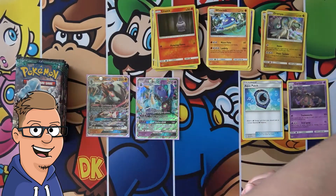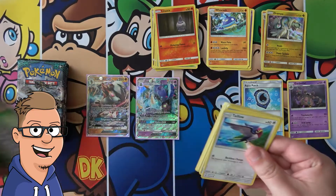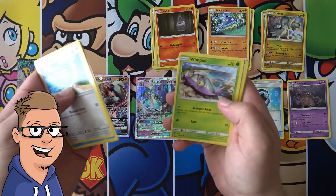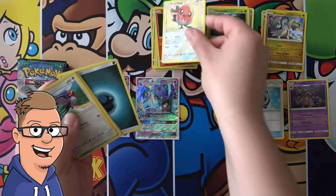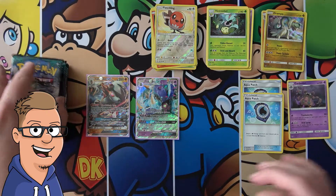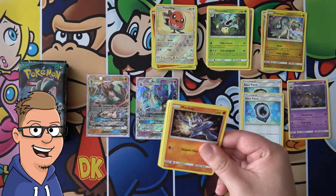There we go - Aqua Patch! Okay, so it's getting a little better, but not great. Can you imagine if I started out by doing the right lane first? Well it wouldn't have mattered, but to me it would. Taillow, Wailmer, Trumbeak, Yungoos, Wimpod, Fletchling, and Victreebel - another Aqua Patch! Wow, we're swimming in Aqua Patches. No pun intended. Well we actually have two, so nothing too crazy.